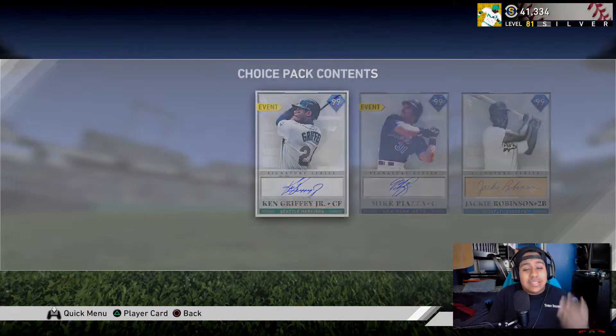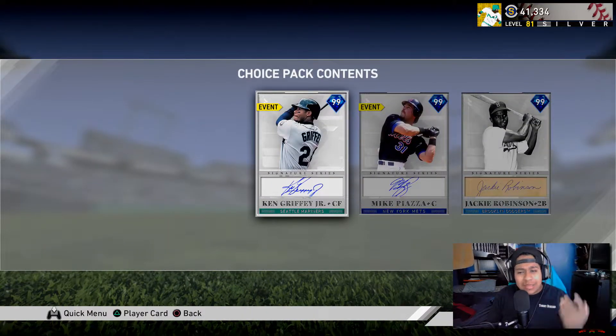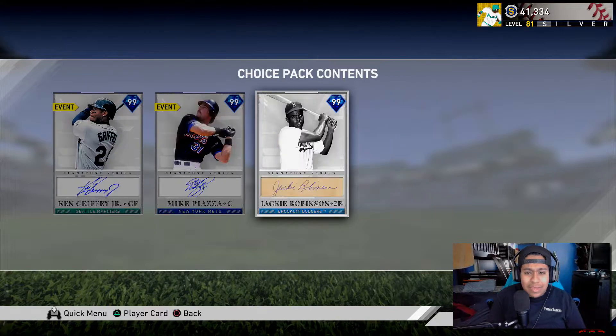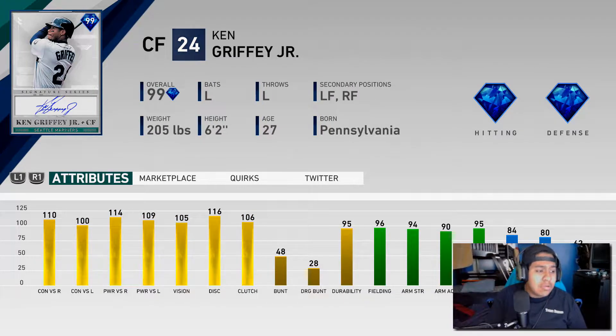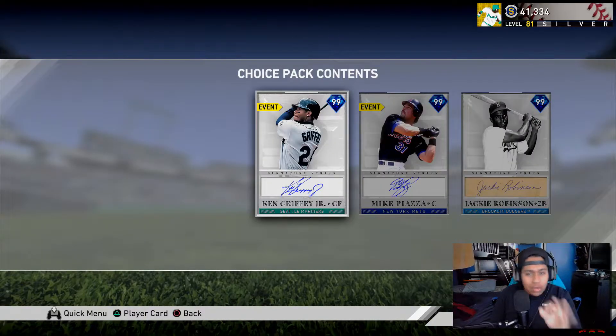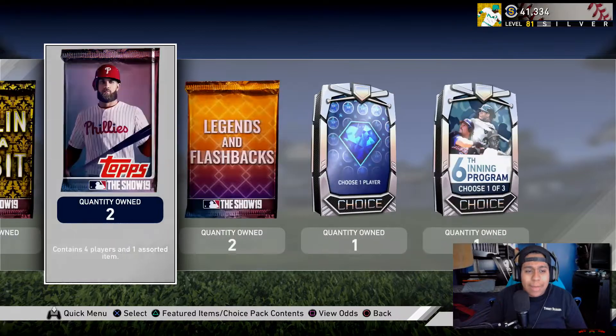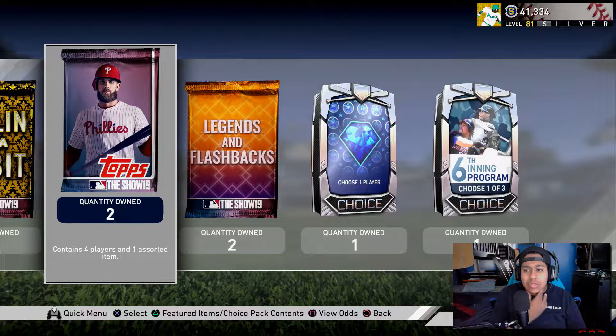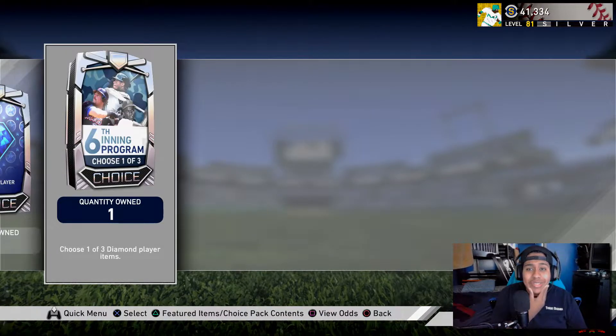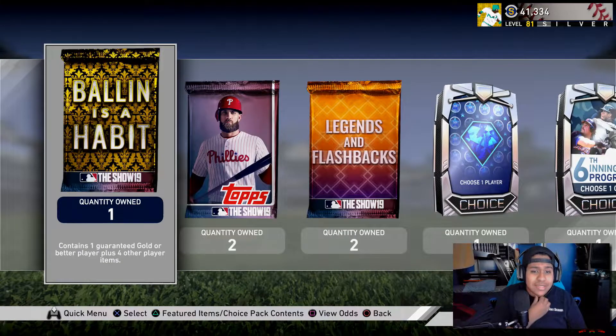But the main focus of this video is that we have completed the Sixth Inning Program — I think this is the fastest I've ever completed a program. You guys already know who I'm gonna get; there should be no question: we're getting Ken Griffey Jr., but we're gonna open that pack last. We have a lot of packs, but I'm trying to save up for Giancarlo Stanton when he comes out because he will be in my squad 100%.